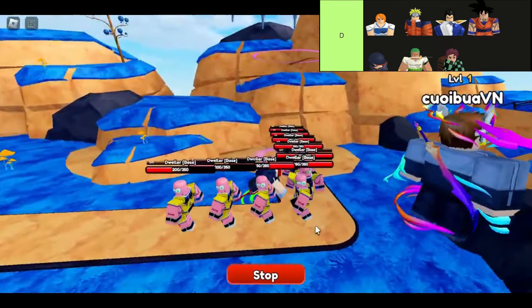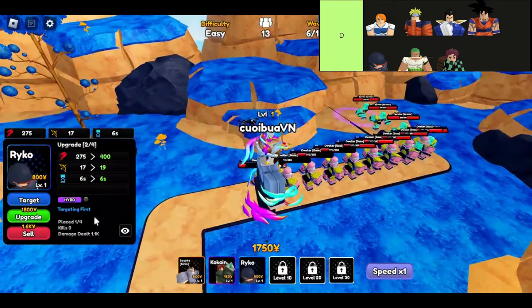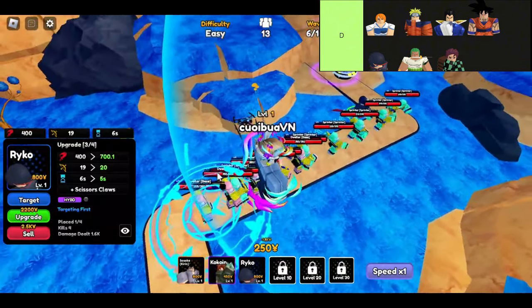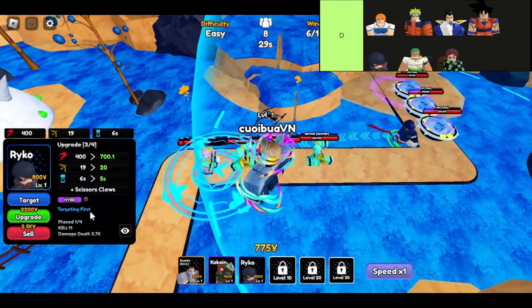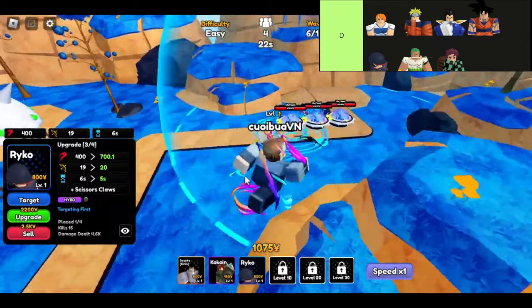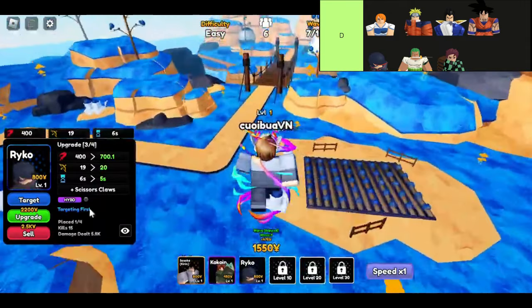Next on our list is Naruto, the rare DPS powerhouse. He's a game changer in story mode and can pretty much carry your team through most stages solo, which is a massive plus for anyone struggling to find their footing. His upgrades are cheap, which means you can pump out some serious damage without breaking the bank. Just keep in mind that while he's amazing against ground enemies, you'll want to pair him with a hill unit to take care of those pesky flying foes.